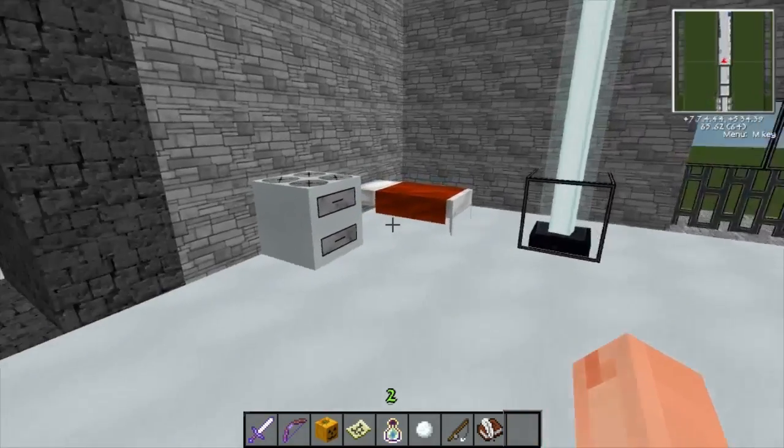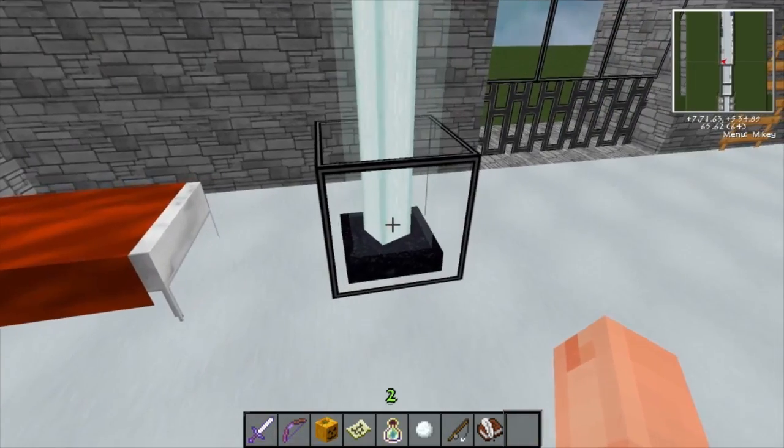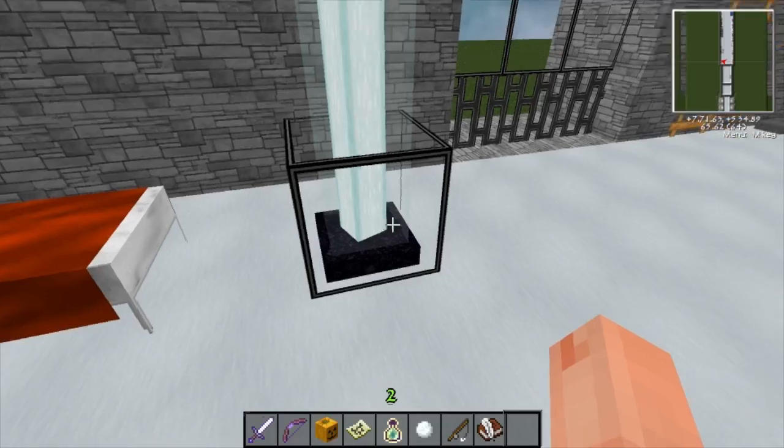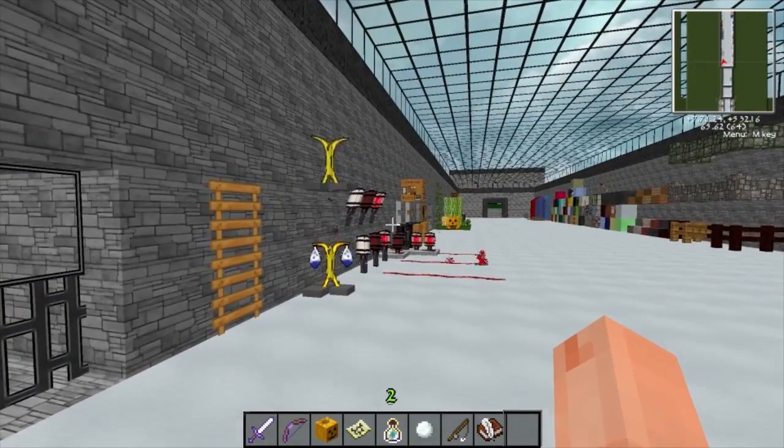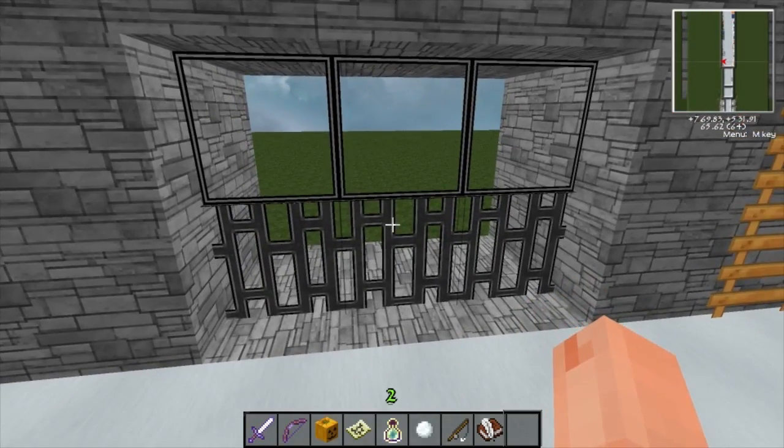Over here we've got the dispenser, the bed, the beacon - and taking a look in there, yeah, that's kind of what I thought. I'm just gonna take a stab and say none of the inventories are finished. Then we got glass pane and the iron bars - pretty cool.